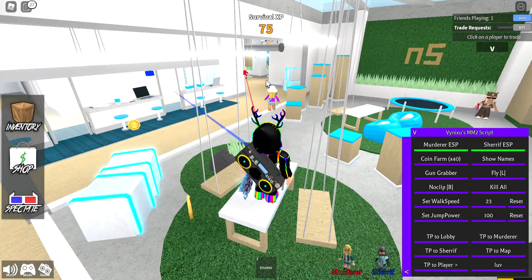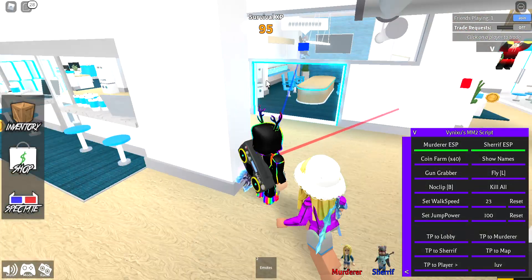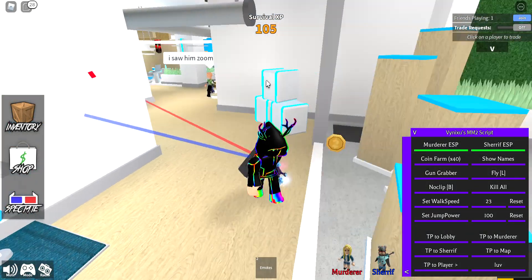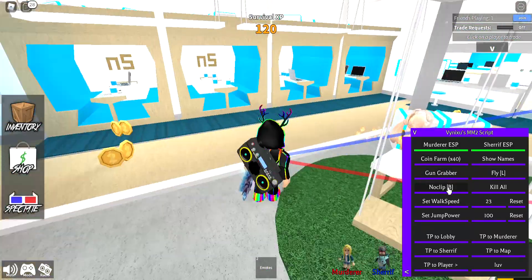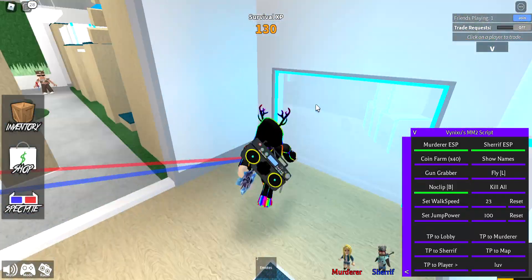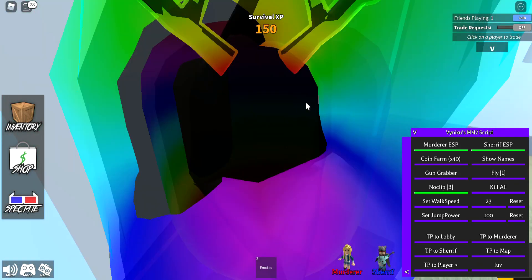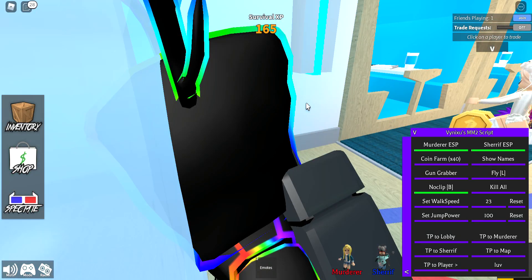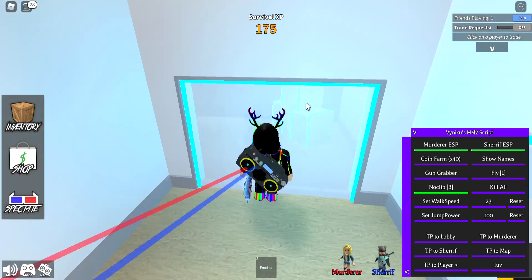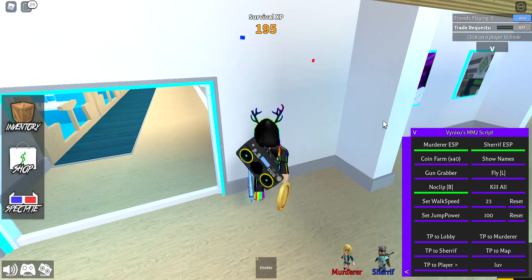Sheriff AFK - I can get the gun. Noclip. I don't know how it works, but it should make you go through the walls. I don't know, really. What the - it doesn't even let me in here. Is it because I'm noclipping? Alright, enough of noclipping.